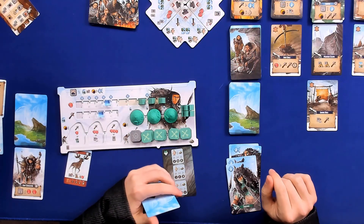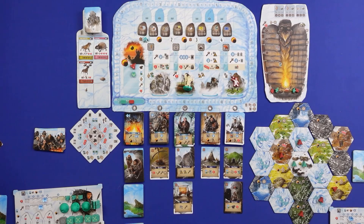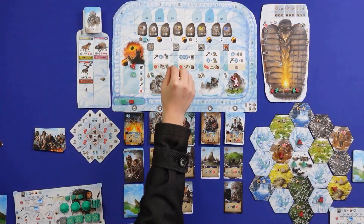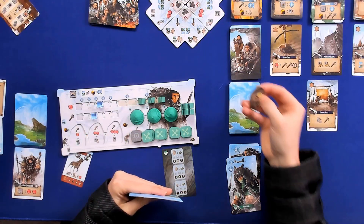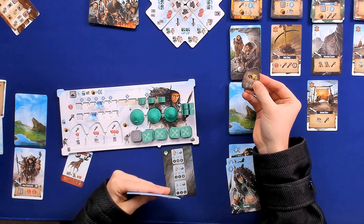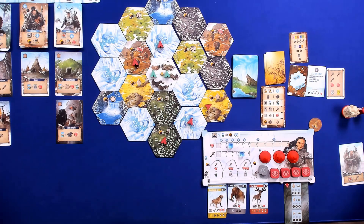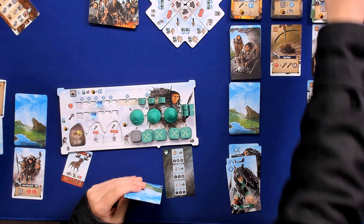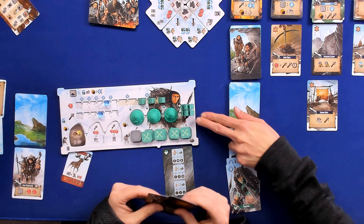For part two of the action, we can spend food and tools to get one of these monolith tiles. I'm going to spend one food and one tool and pick up this tile here. This one will give us two points for every village we have on these landscape tiles. I'm going to add that in there. And for being first here, I get a tool and a food back.